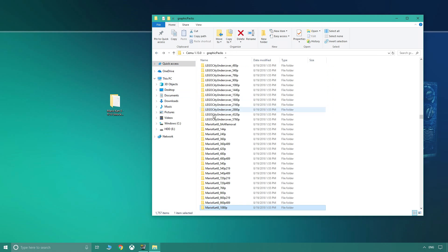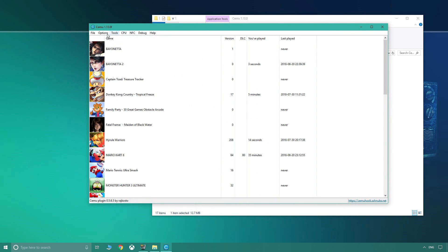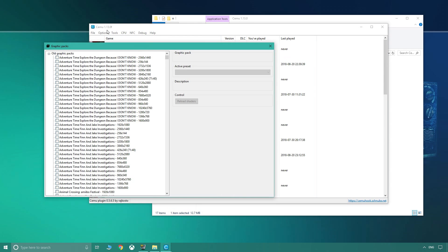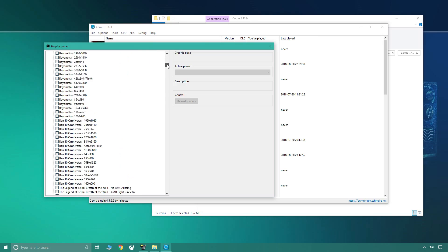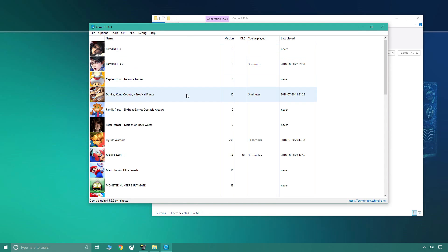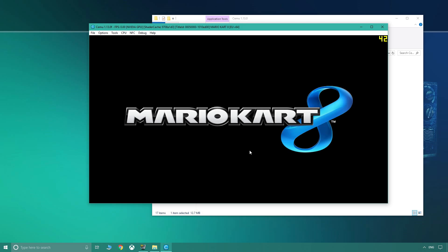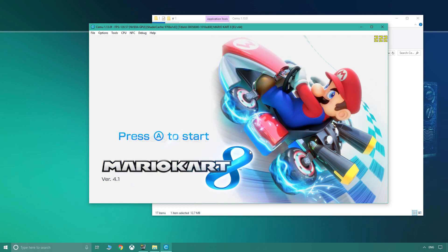The next thing to do is open up Cemu and go to graphic packs. Because we've edited the 1080p pack, we need to turn it on. As you can see I'm using Cemu 1.13.0F for this demonstration. Go down to Mario Kart and find the 1080p pack. Now that we've turned it on, let's load up the game. I've got Fraps on, so Fraps will give us an idea of the overall FPS in-game. What you'll find is there will be a difference between the FPS you see in the menu and the FPS in-game. The menu is typically the easiest way to see the maximum number you've set, so we should hope to see 240 in the menu.